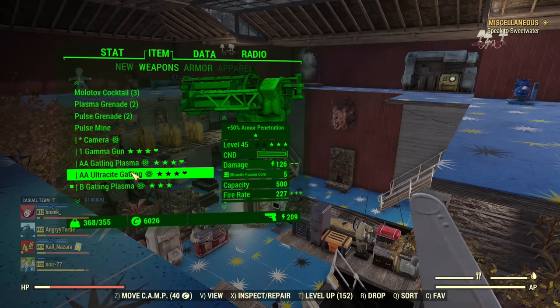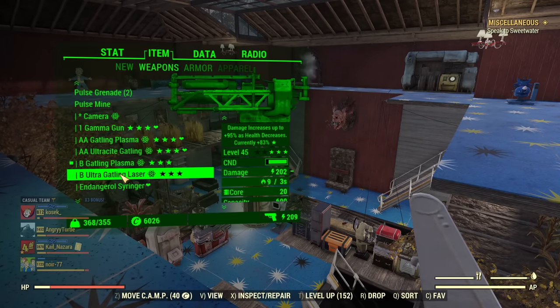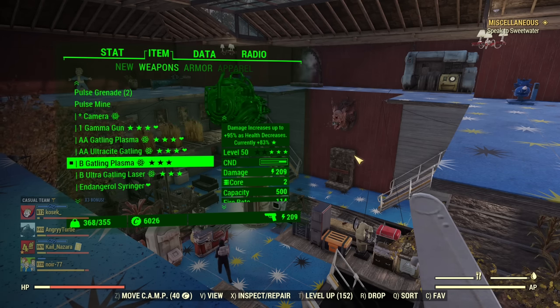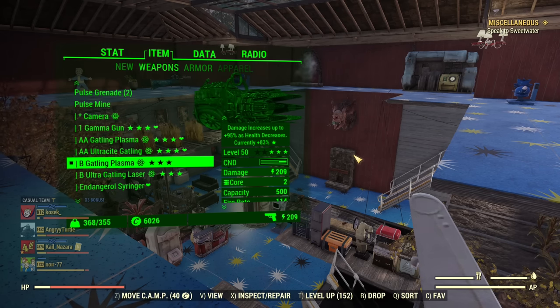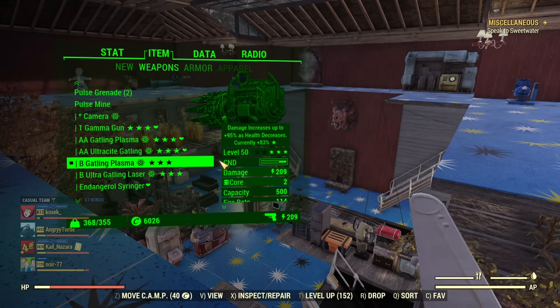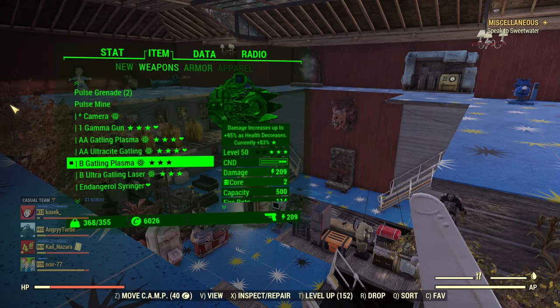You should also know that the Ultracyte Gatling Laser, at this moment comparing to Plasma, offers similar overall DPS. I'm doing more research into which is actually stronger in all scenarios - maybe Plasma still, I'm not 100% sure. You can check my review of the Ultracyte Gatling Laser - it is an amazing gun at this moment.